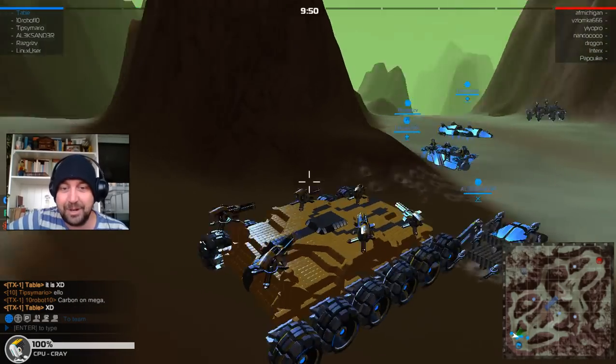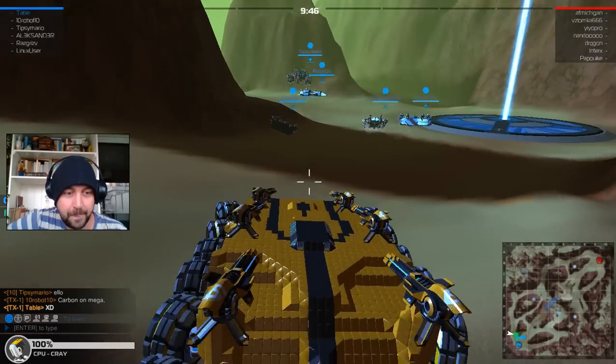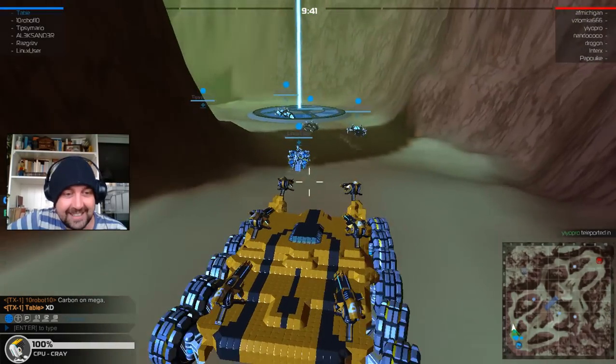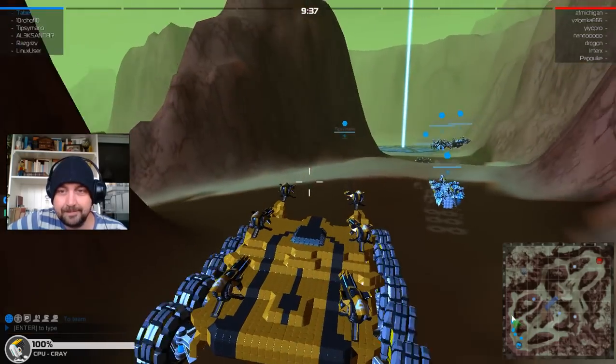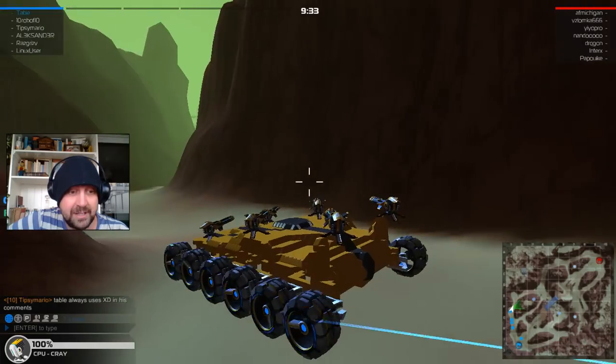So here we are — right, where are we going guys? I guess I should choose another direction. Let's go this way. The wheels on Megas are much quicker than the hovers; you can really get some speed up.